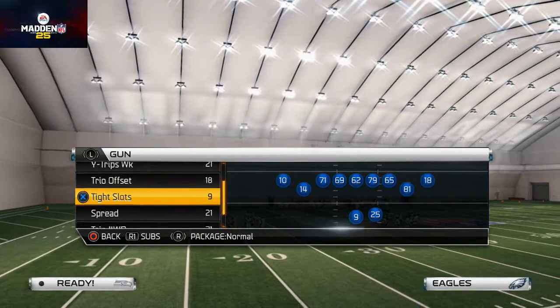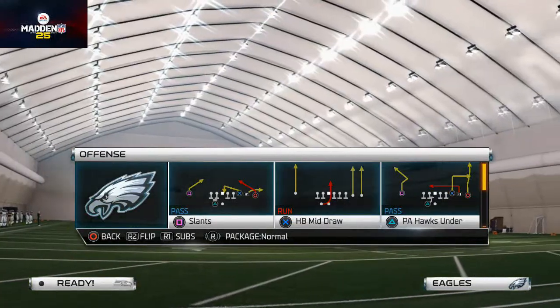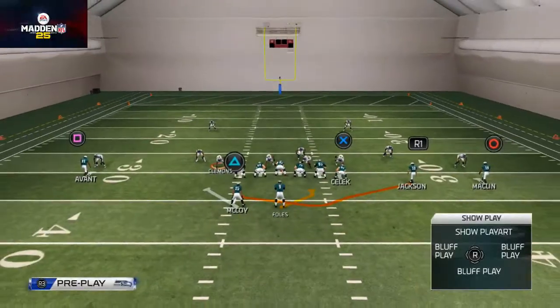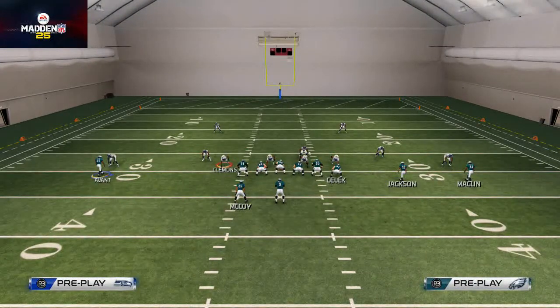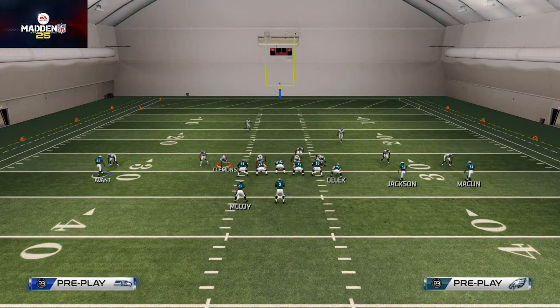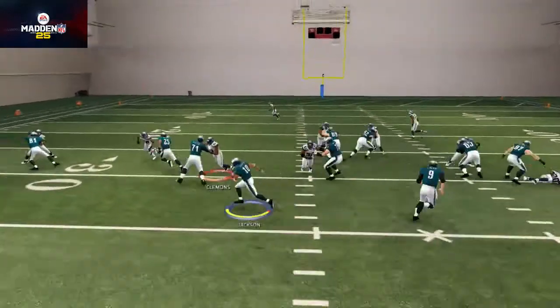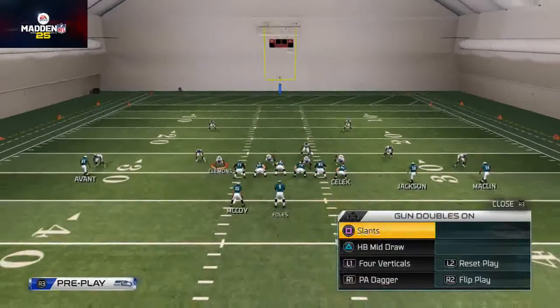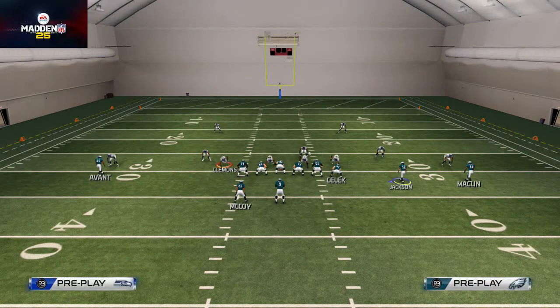We come out in our wide trips formation — we're going to have this as an audible, which is why you need to be able to set audibles for this playbook. We have the hawks jet sweep in there with DeSean Jackson. In this situation the defense is man-aligned and showing blitz, so this is a look where we really want to run the hawks jet sweep. You see how they're all stacking the line — I'm going to get the ball to DeSean Jackson as he motions into the backfield and we try to use the outside blocking on the edge to get to the edge.